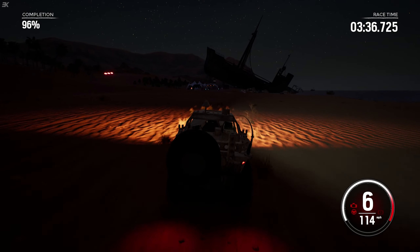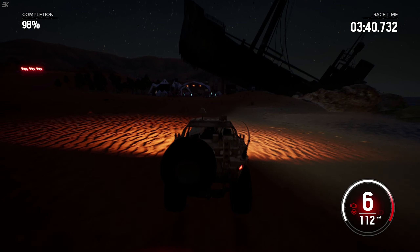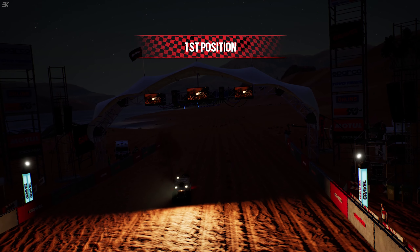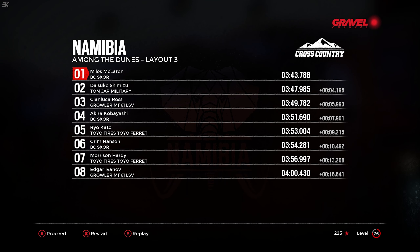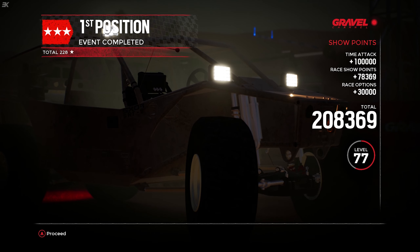It says to finish right ahead — come on, go! We're way down on top speed as well. And we got first, apparently. Yeah, we did it by four seconds in the end, so that's not too bad. The Tom Carr Military came second — how overpowered is that? It's up to level 77, and a new livery for the Porsche 911 RSR ready.